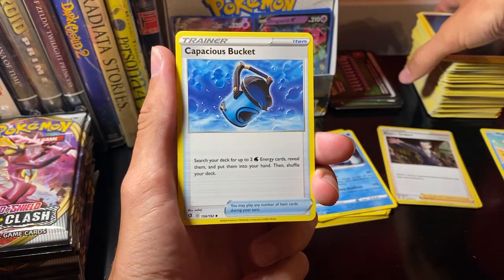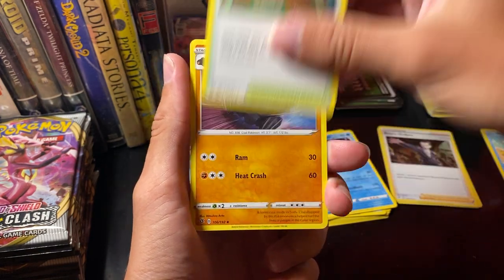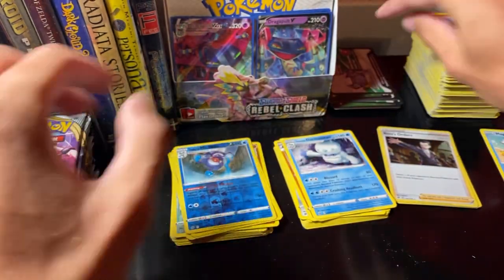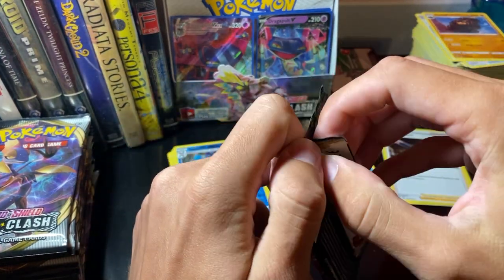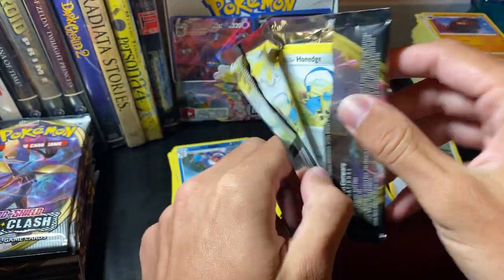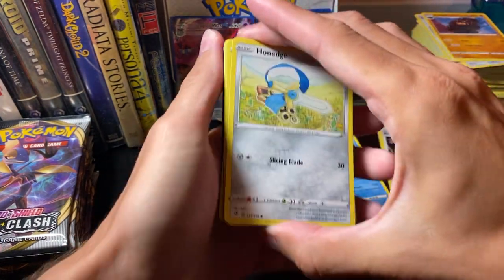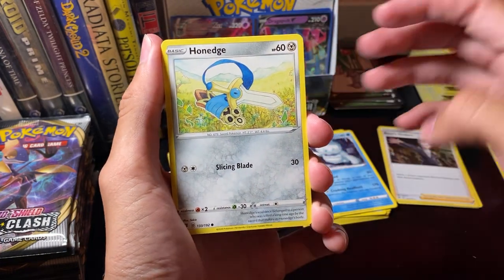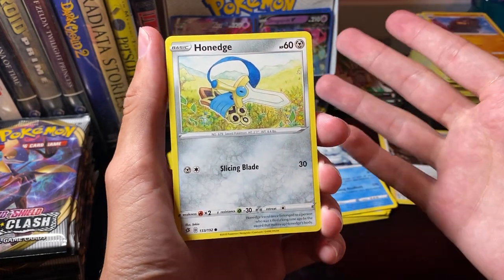Darkness Energy. Capacious Bucket. Another Turf Field Stadium. And a Carcall. Dragapult's a cool-looking Pokemon — I like it.